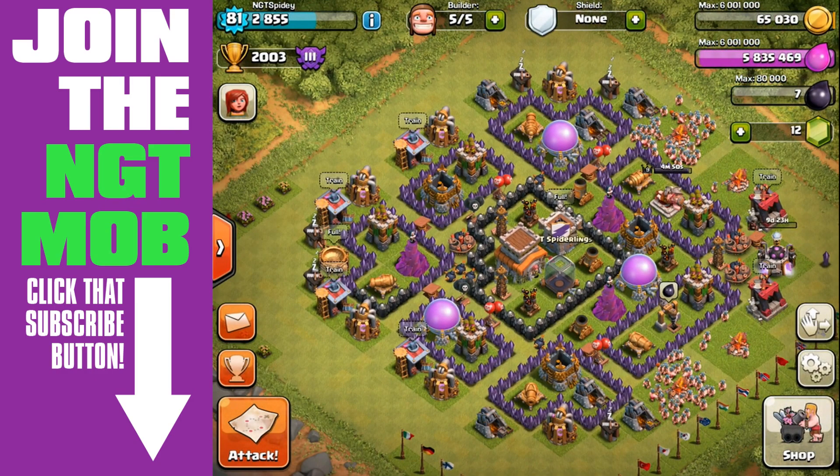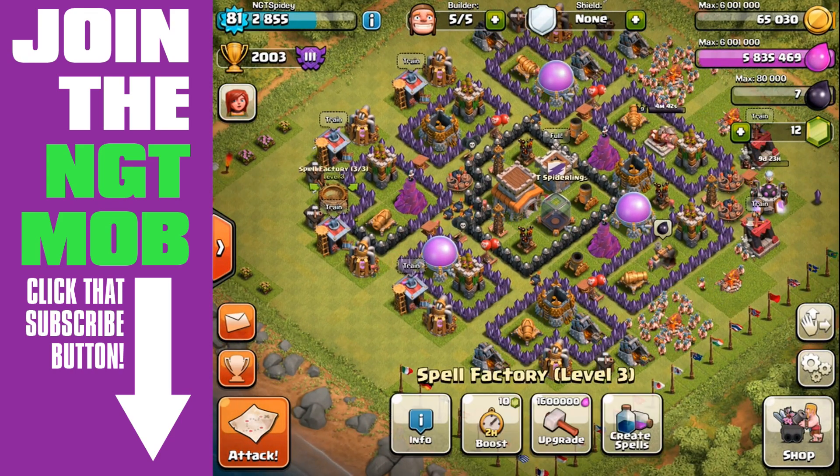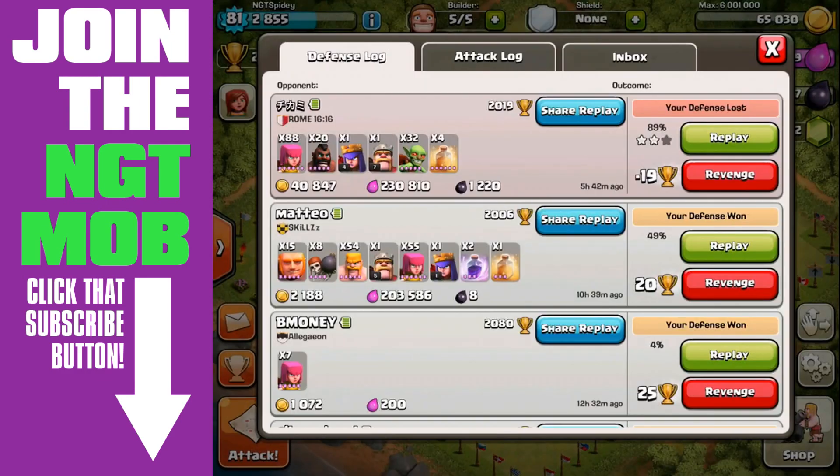He used four healing spells — let's check the training log. Yeah, level 6 healing spells, and he used four of them. So he used quite a bit of resources. He got 19 trophies but the return on resources wasn't great for what he used. The time consideration for training everything — it's about two hours just to get those four spells.